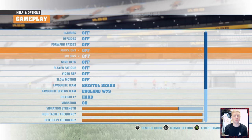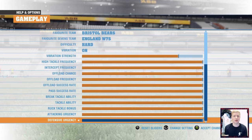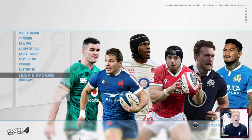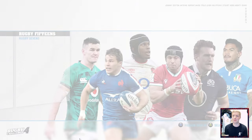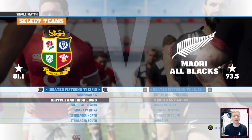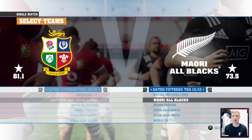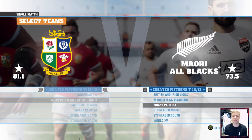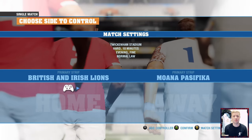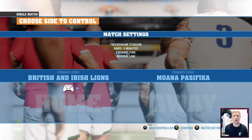As always, we shall go into options — we will be keeping all of the rules and injuries off, offsides, forward passes, everything turned off. But this time, as you can see, all of the sliders are set to the maximum. The zero percent slider matchup was absolutely filthy; players couldn't string one pass together — it was an awful game of rugby. This time we'll see what maximum sliders do. We're going to go as the British and Irish Lions against Moana Pacifica, five minutes again.